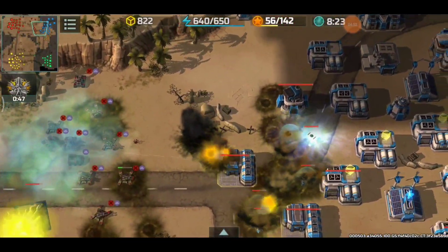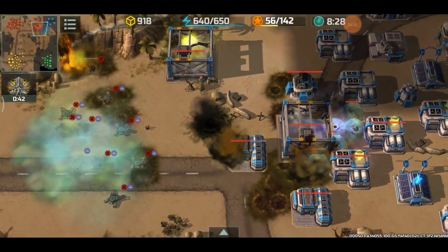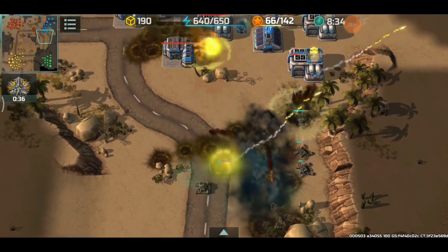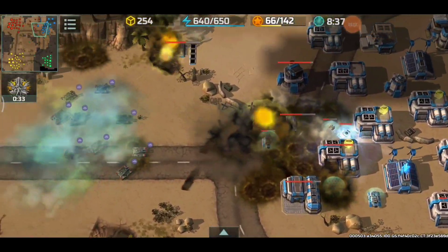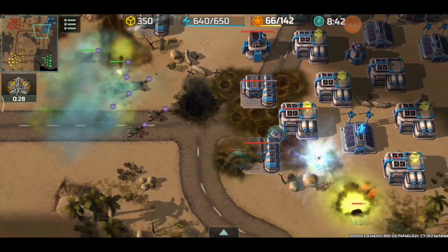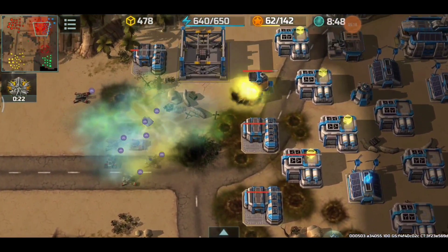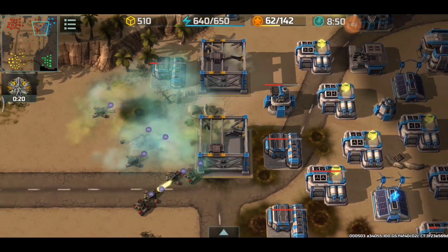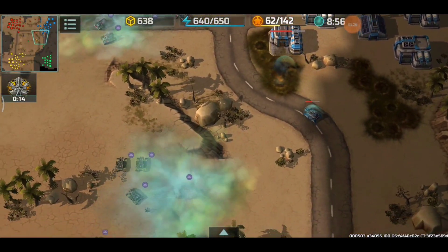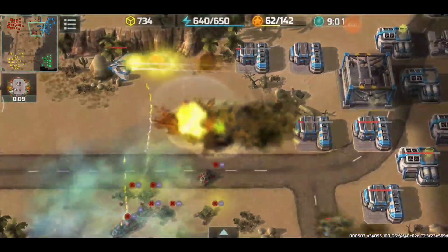There goes the first Thor making its appearance. Spreading my units like a madman so the bombers won't land an effective bombing run. Zig is going to dispose of a supply center — got denied by a bomber from the green player. I sent a detachment with one jaguar to the top to get rid of the vehicle factory. Zig will now retreat momentarily, trying to occupy the blue player's army in front of the blue player's base.